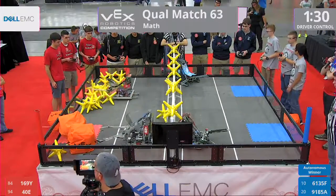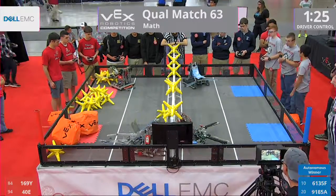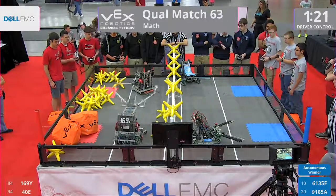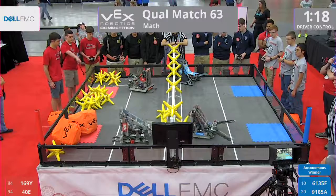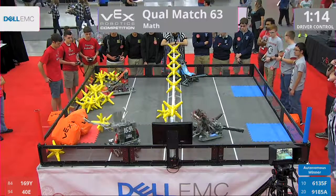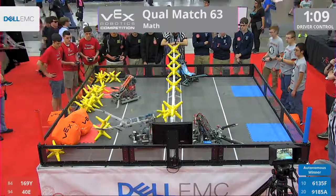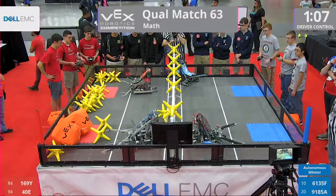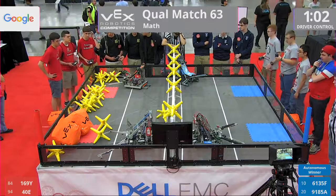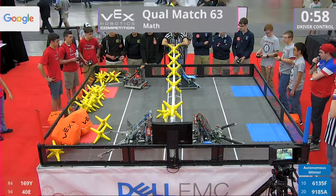Blue has cleared their side of the field already. It looks like Red might be trying to employ one of those waiting strategies — loading those stars and those cubes into the corner. Get ready, because when they decide to pull the trigger on this move, it is going to come fast and it is going to come furious from that Red Alliance. Blue Alliance, 6-1-3-5-F and 9-1-8-5-A, they're in position. And now we wait — we play the waiting game.